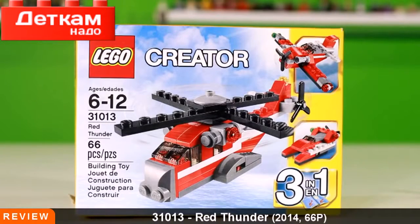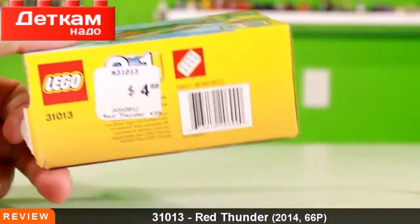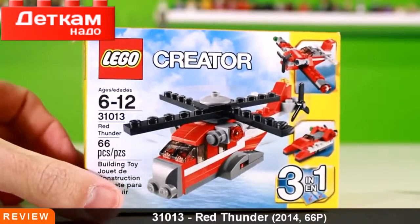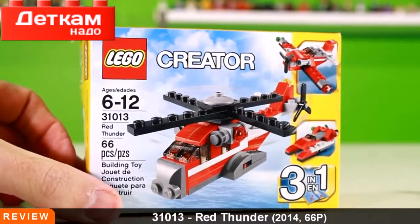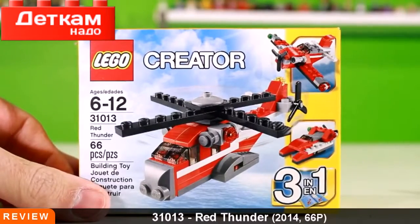Creator review here on The Brick Show and we have the Red Thunder — this is a smaller one. There are three of these smaller ones in this creator line and they are all five dollars. We have a power driller and the Emerald Express as well. We will be building all three of them so that you can see.